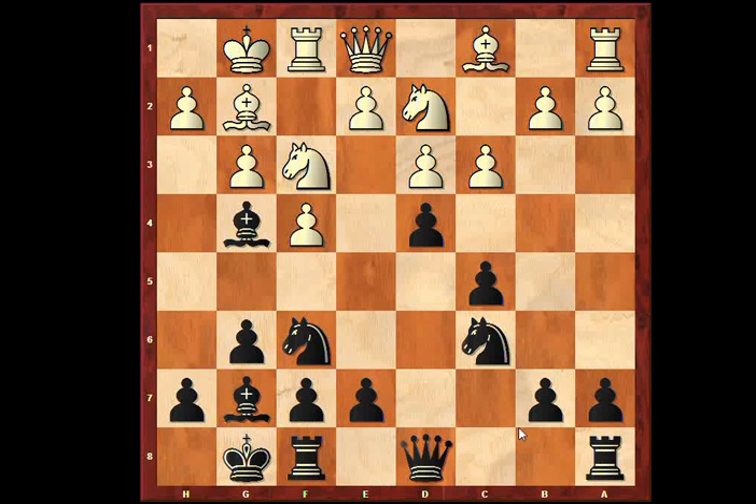Taking on f3 makes no sense at all, so I played d4, disrupting the e4 move again. The idea would be to take en passant, but that again blocks my bishop for the time being. H3 questioning my bishop and I drop back. C4 now — again a good move. This blitz player was relatively high rated.